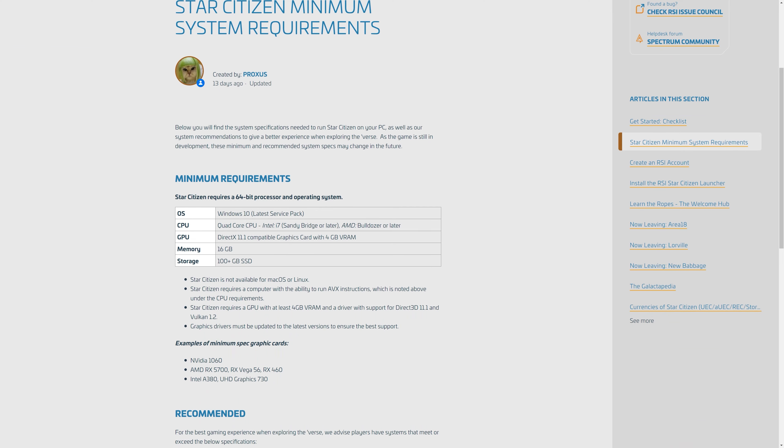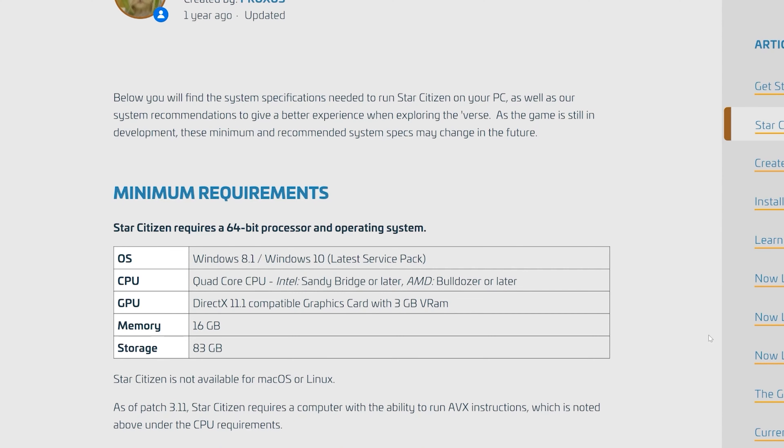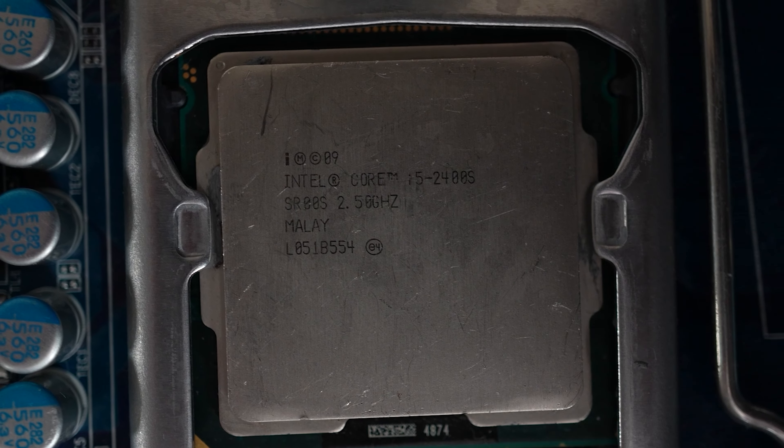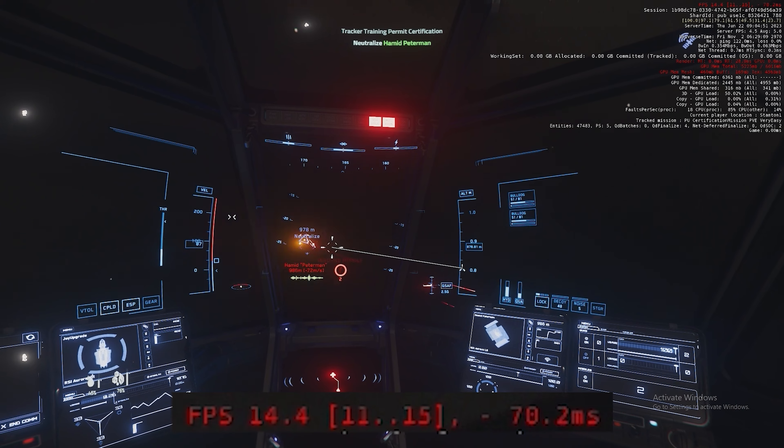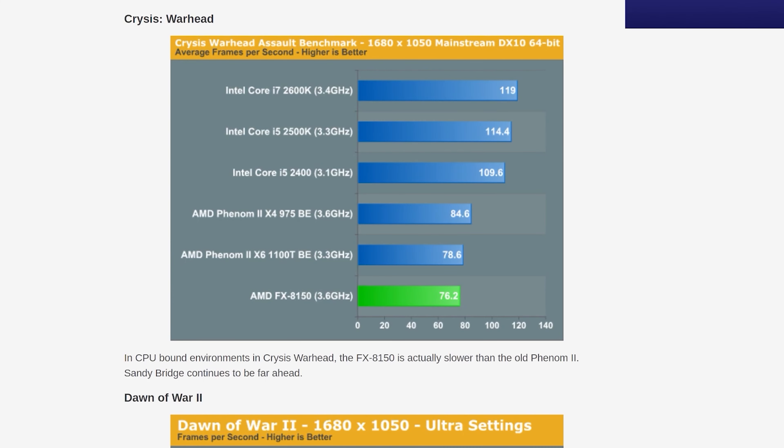Let's start with the most important thing — the CPU. CIG has recently updated the minimum spec page on the website. They've updated the GPU recommendations, but the most interesting and most confusing part is the CPU changes. CIG used to recommend a quad-core Sandy Bridge CPU as the minimum on the Intel side. I tested this in the past and it was unusable, completely unplayable in the cities especially. AMD Bulldozer performance was even worse, so it's not even worth considering.